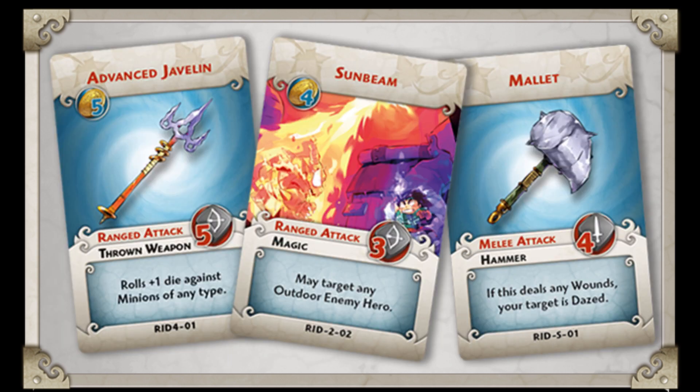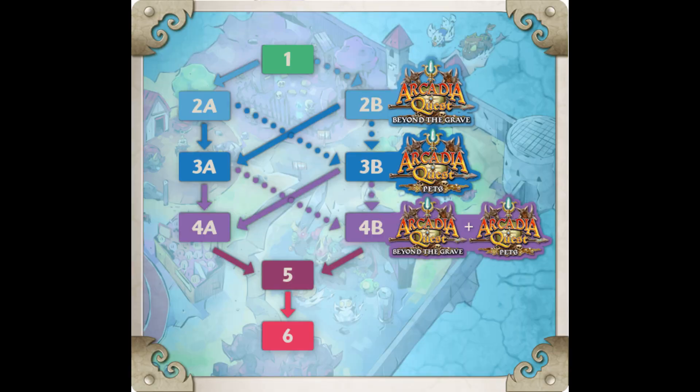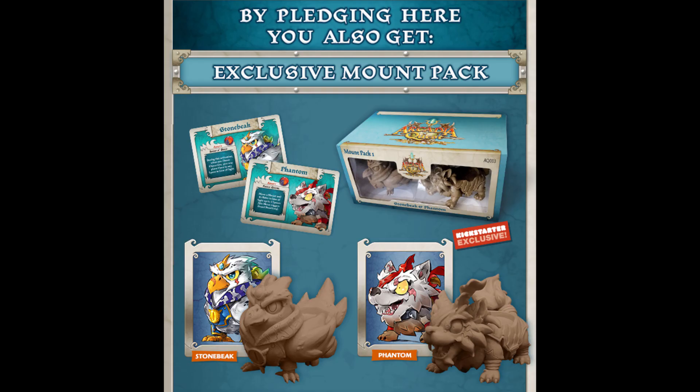Because this is such a short campaign, there aren't really too many stretch goals — in fact, there aren't any stretch goals, and there are only two Kickstarter-exclusive items to even speak of. This does interact with all the other items they've had though. Here you can see the different quest paths, so even if you have Pets and Beyond the Grave, you can add those in and use those expansions to get more content, which is pretty cool. So if you're heavily invested in Arcadia Quest, you can utilize it.